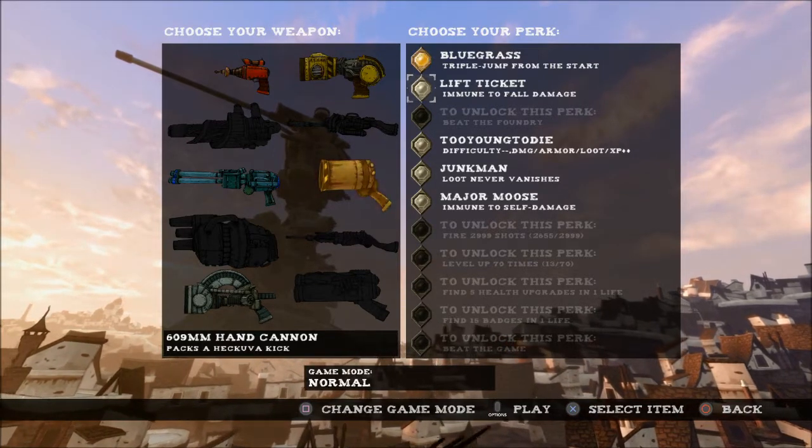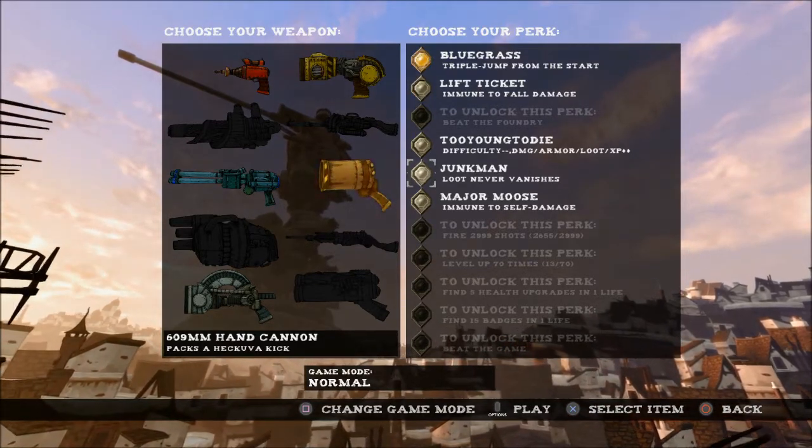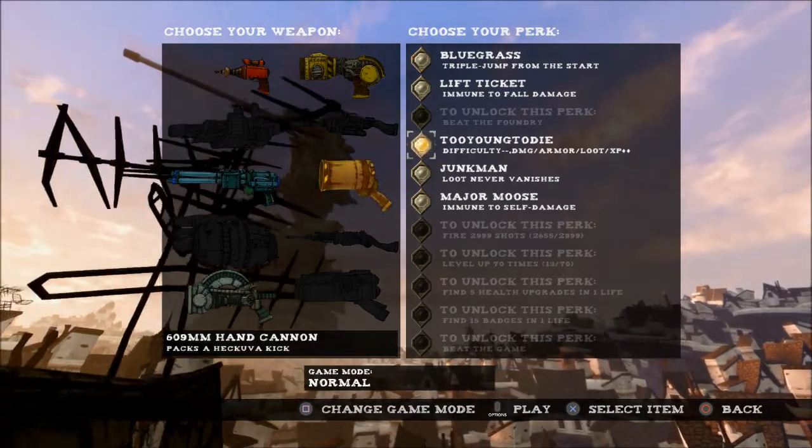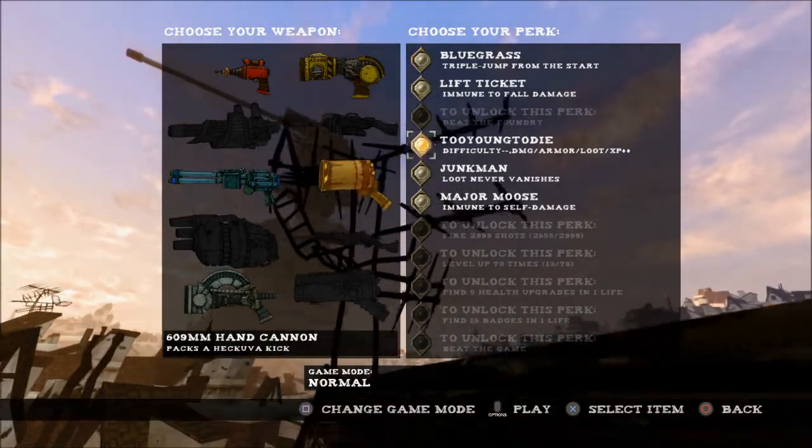I like the triple jump - it's pretty nice to start with. I'm curious what this 'Too Young to Die' perk does. Naturally I would start dying really quickly as soon as I start recording.